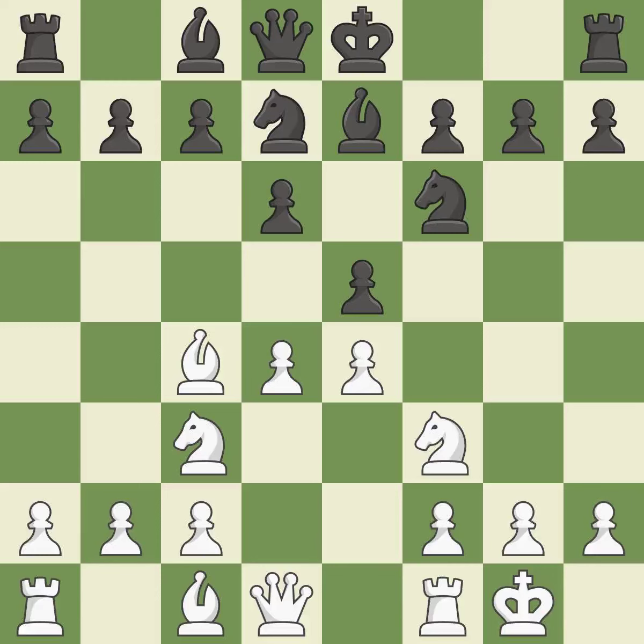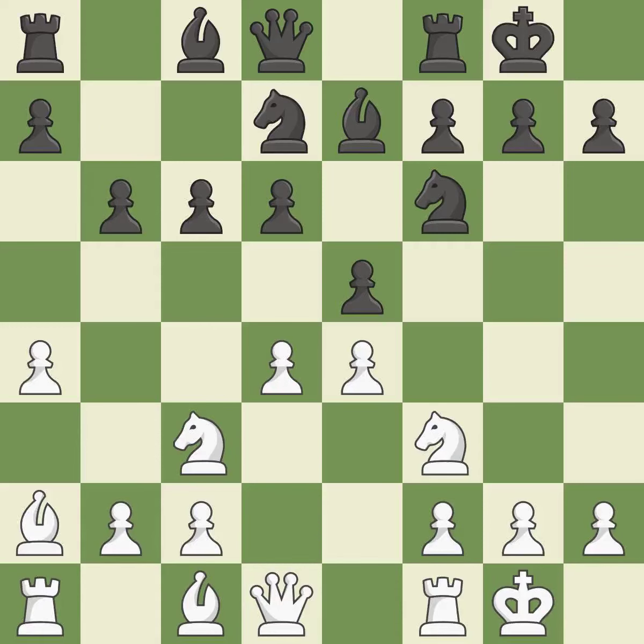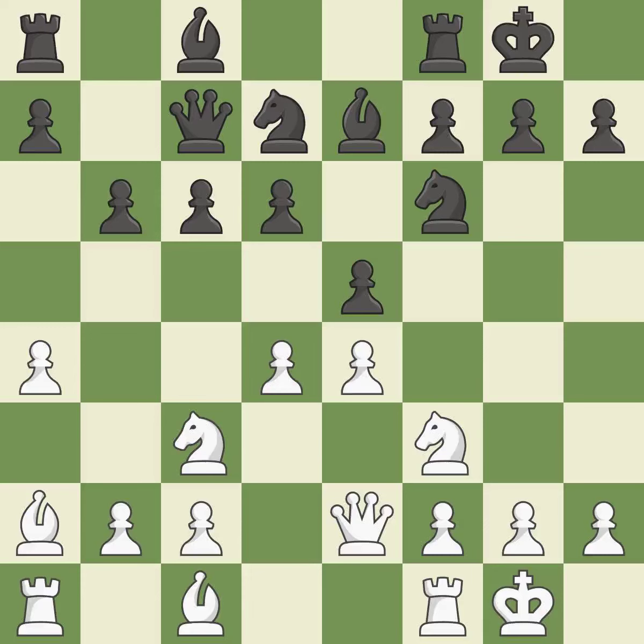Castling kingside tends to be safer because the king is further from the center. Castling develops a rook while also moving the king to safety. Castling to the same side as the opponent tends to lead to less sharp positions compared with opposite side castling. It is the final book move — activating the queen by moving it off its starting square and into the action.